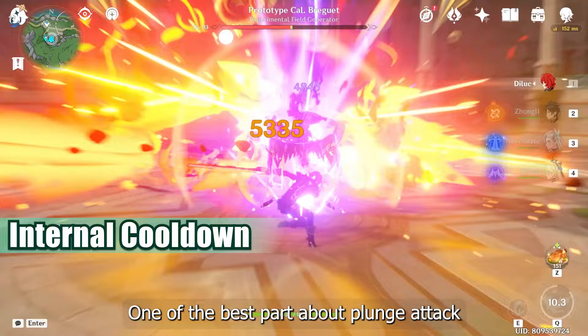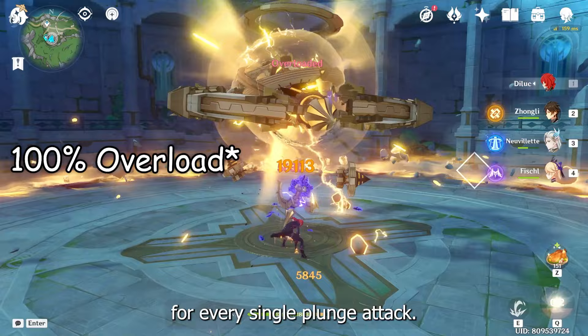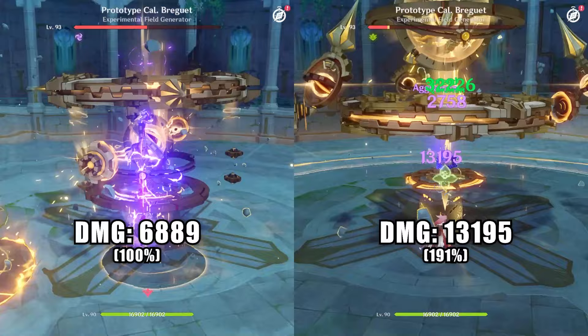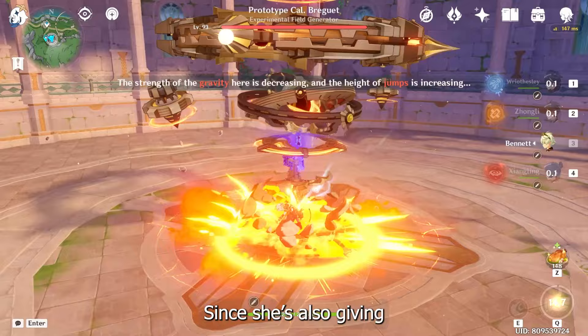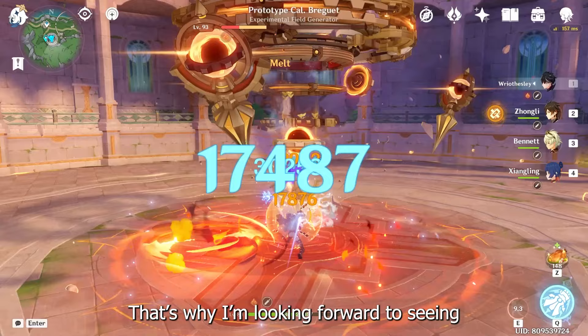One of the best parts about plunge attack is the internal cooldown. All plunge attacks have independent ICD, which means you are able to trigger a reaction for every single plunge attack. This is a very powerful mechanic that allows you to massively improve your plunge damage, especially with Vaporize, Melt, and Dendro Quicken. This is very similar to Kokomi who is able to Vaporize on every charge attack to massively boost damage. Only this time around, you have far more options than just Vaporize with Xianyin's plunge attack.